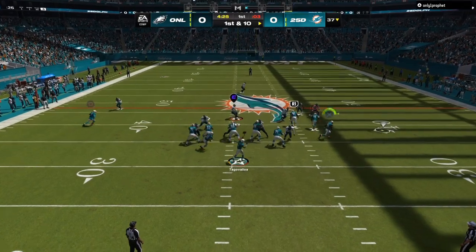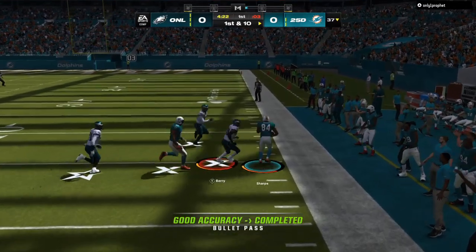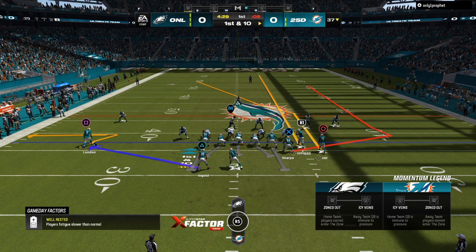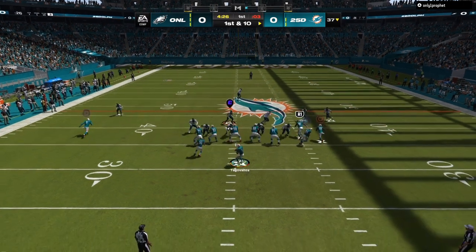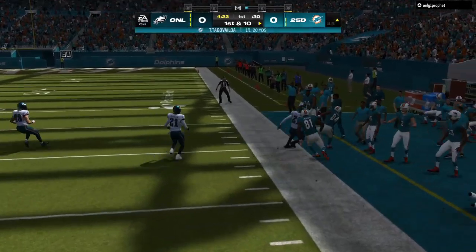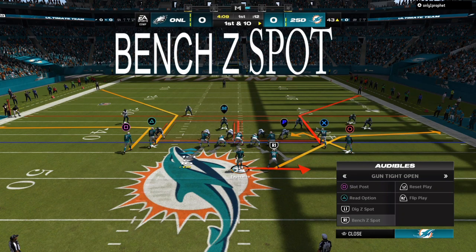So instead of doing the original routes, I put a whip route on the left hand side and now I'm able to attack the flats. The reason this is successful is because if everybody is manned up on this play, the tight end is going to get a free release and the defender has to run through a lot of traffic. You're able to hurry up, snap the ball, hit him very fast, and we get 15 to 17 easy yards.